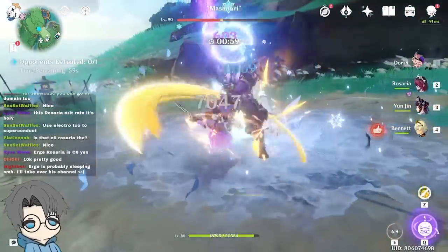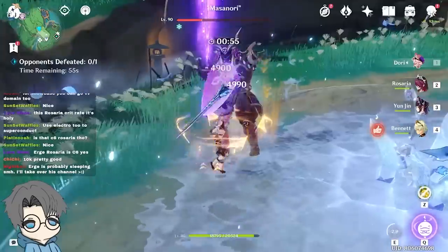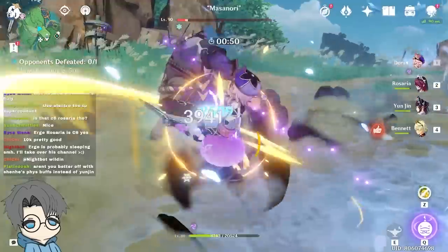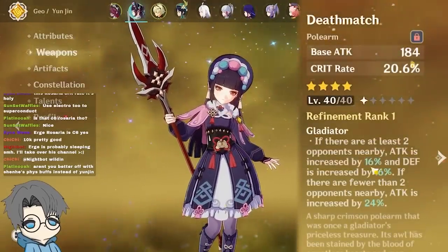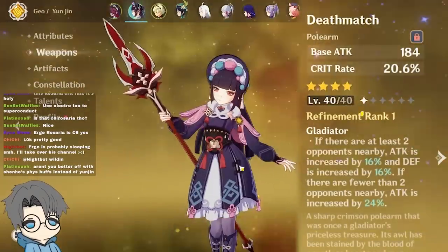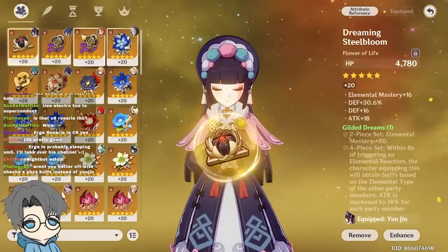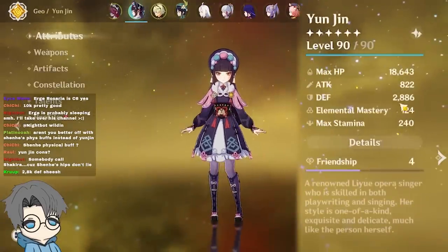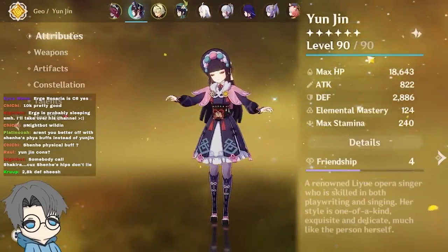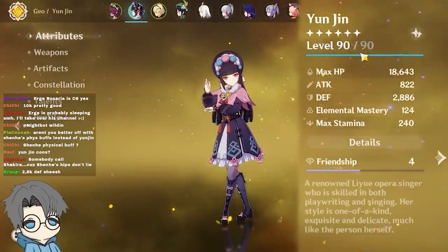With Eugen — 7k non-crit. Oh, 18k! More than I expected, so I'm kind of satisfied with that. My Eugen is rocking the Deathmatch. Right now there's no death buff because it's a single enemy. And then I actually managed to farm a four-piece Husk, which just gives a crap ton of defense. So right now I have like 2,886 defense. I also maxed her, because I just realized that leveling her up actually increases her defense as well.